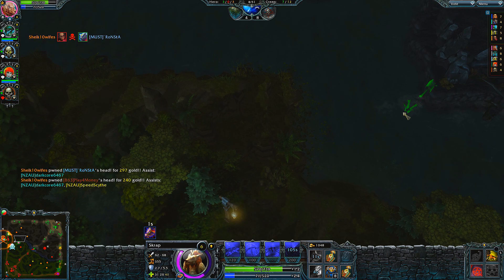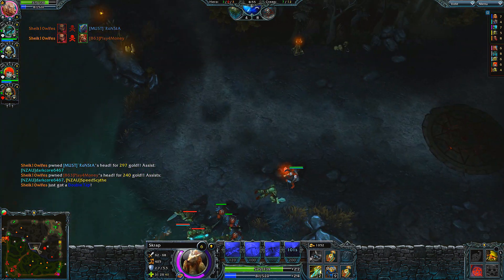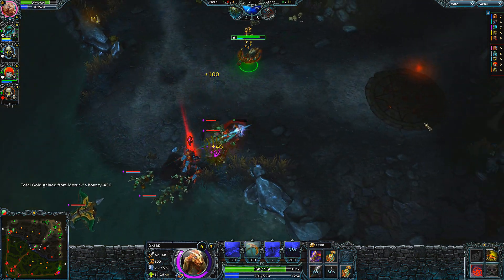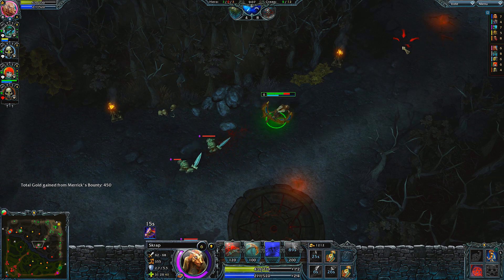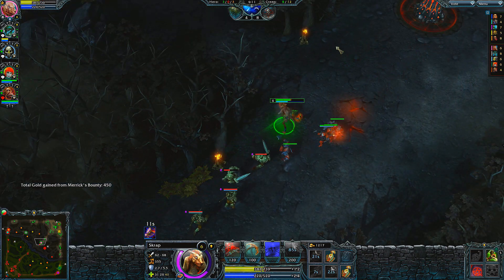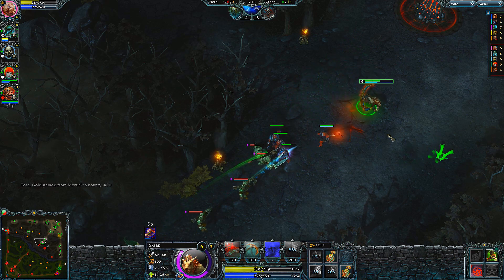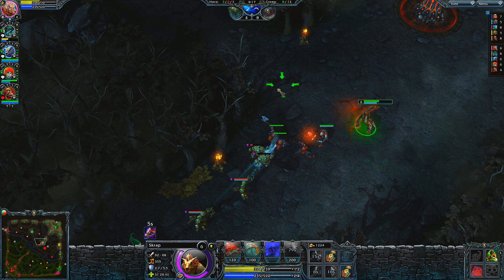The most important thing in my eyes is survivability, so I'll get Mousetrap and then Scavenge, which allows me to keep up with other heroes in leveling. We've just overjumped one of the towers and copped a bit of a loss because of that — this game's definitely on. I popped Merrick's Bounty and it's at 450 under 10 minutes, so that's 200 additional gold, which has been a great return of income, and it's only going to be a bonus as we go deeper into the game.